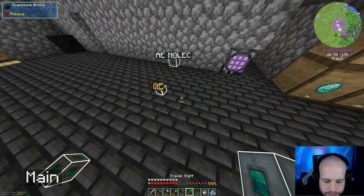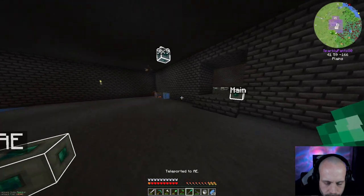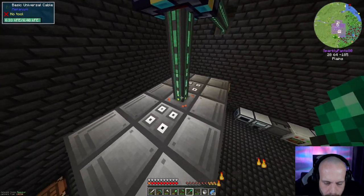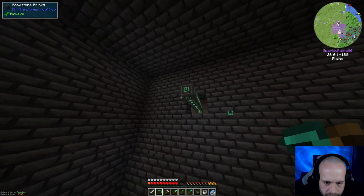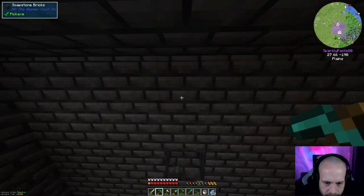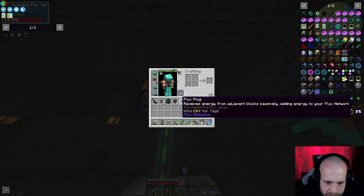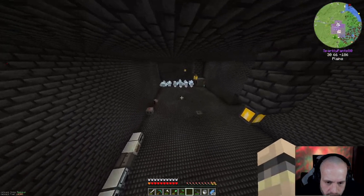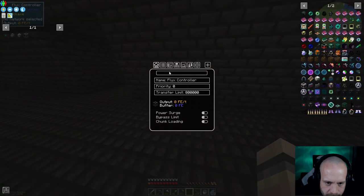We can now actually — I'm going to keep that because it's a good sort of buffer. What I'm going to do in here instead is put the flux plug on there, because this will be where the power comes into the system from now on. The flux controller can live anywhere — it doesn't really matter, there.